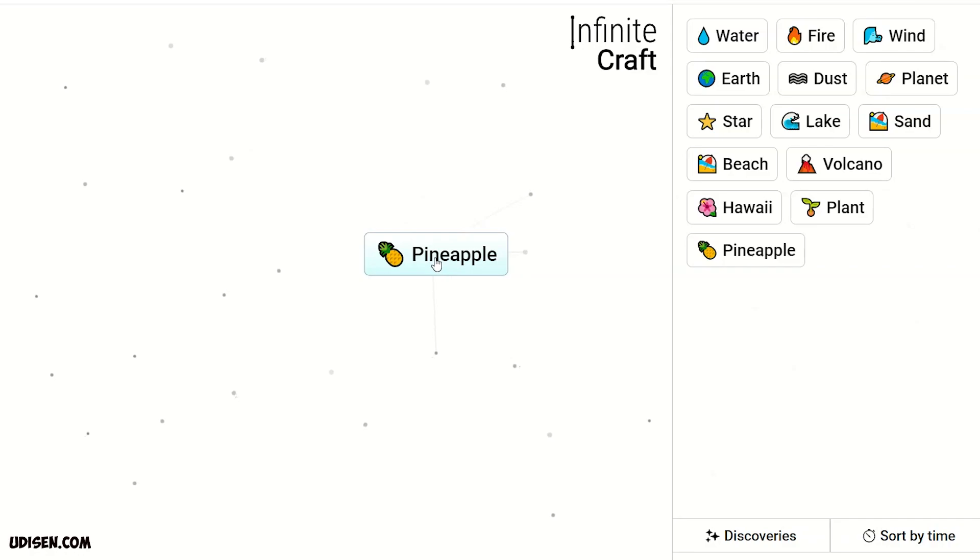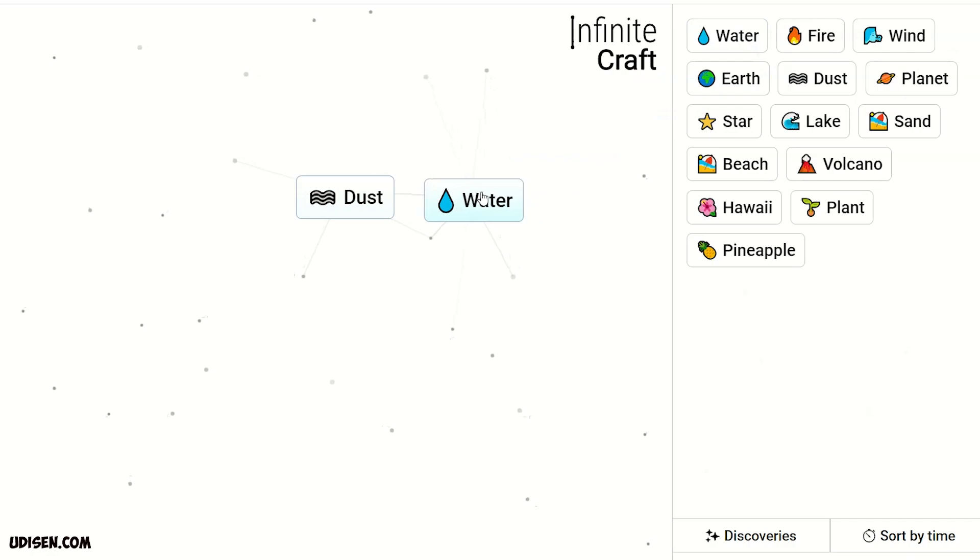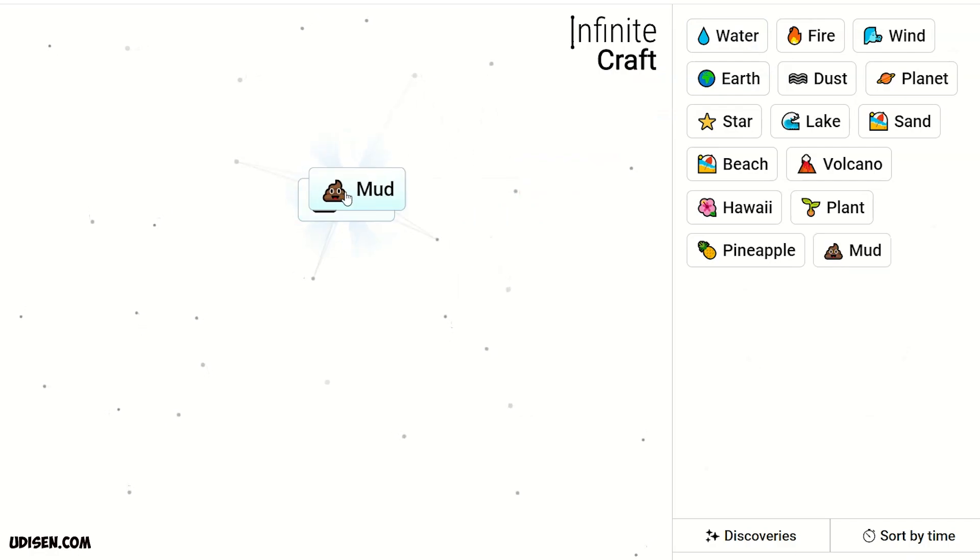Earth and Water gives Plant. Plant and Hawaii gives Pineapple. Leave Pineapple. Then time to make something special — Water and Dust gives Mud.